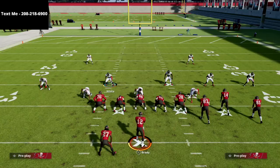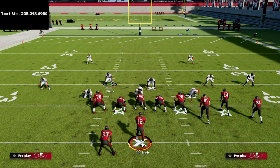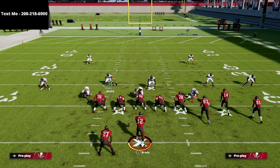I've got a 46 ebook dropping on Friday — really excited about that. The Dollar 3-2-6 full scheme is going to be in there. If you want to get a free preview of that defense, just text the word madden to 208-218-6900 and I'll give you a one-hour free preview video that covers the defense. Thanks for your time, I hope you enjoyed the video — test out Dollar, trust me, you're going to have a lot of fun with it.